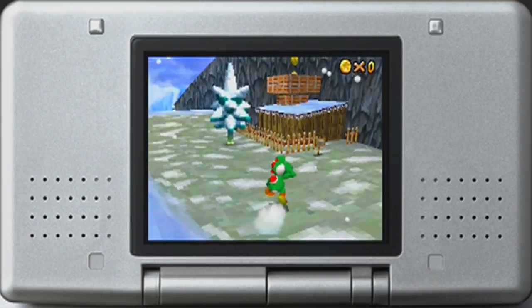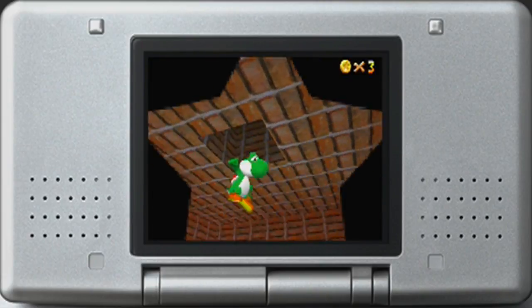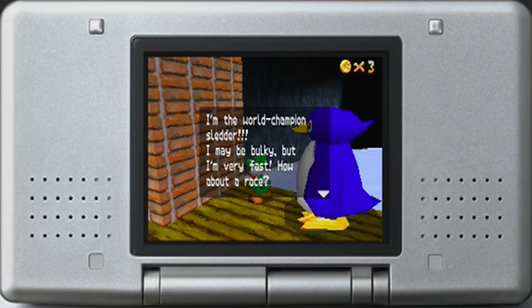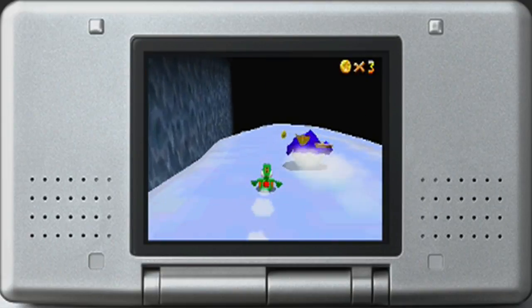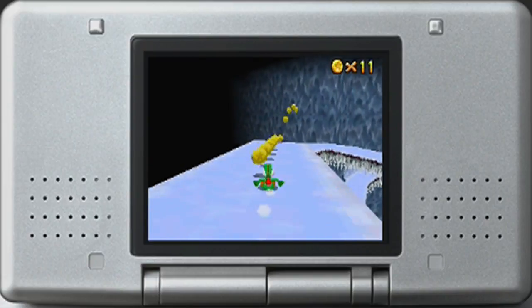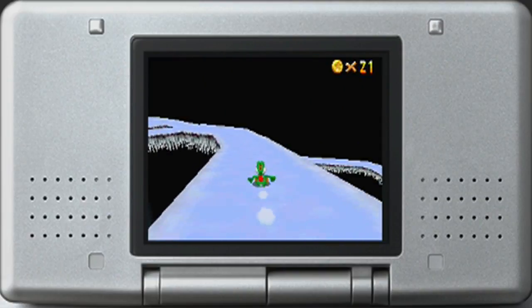Now, there are two baby penguins in this world. There's one up there, and the other one is on the bottom of the level, above the roof. But unfortunately, that baby penguin is the wrong answer - the mama penguin does not want that one. Instead, she wants Tuxie, who's on the top of the level. So we have to bring Tuxie to her, because that is the correct answer.